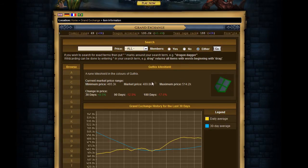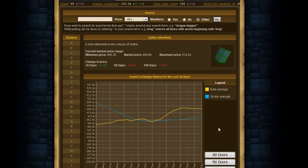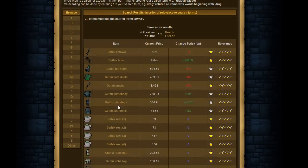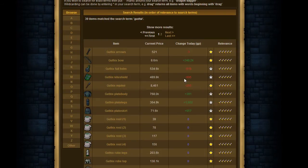What I like to do is look at the chart. First of all, you're going to see the change in GP today: 905 GP. That's a very small change — it's like 1/1500th of this item's total price. So you can tell that even if it goes down by 5 to 10K, you still have a really good profit margin and can make money off of this.